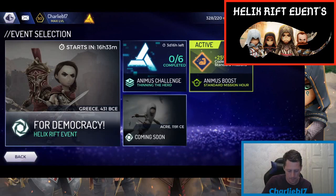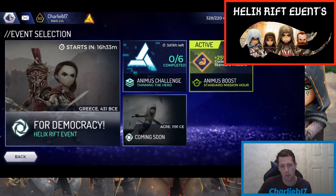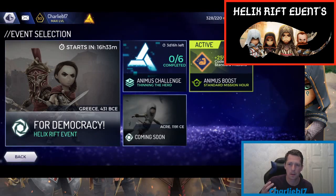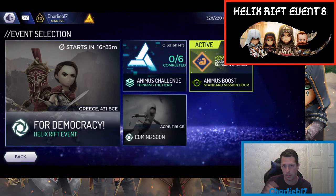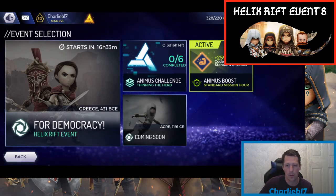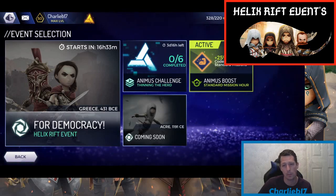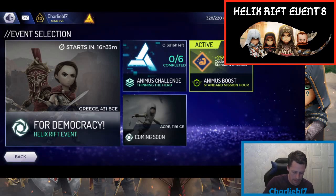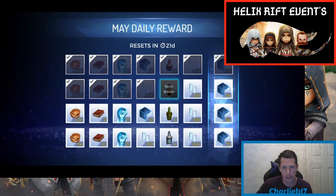A couple of honorable mentions: the Animus Boost now runs Monday through Thursday. Today being Monday, it's 25% extra on all codexes. Tuesday is loot missions, Wednesday is extra XP, and Thursday is crafting. These now run twice a day for eight hours — if you log in during that eight-hour window, you get it for eight hours. It used to be twice a day for one hour each, so two hours a day, but due to the current pandemic they've extended the hours.